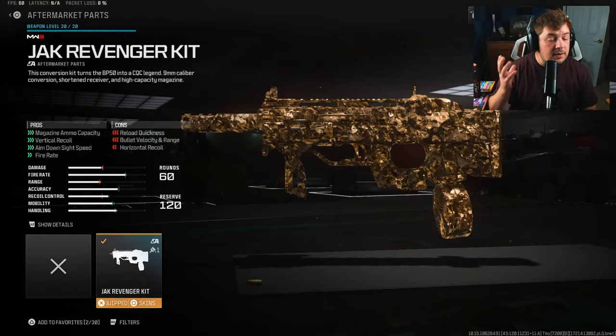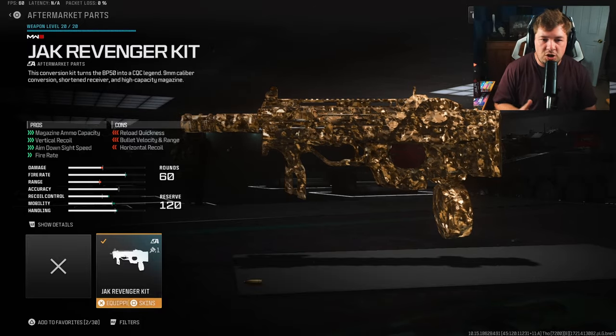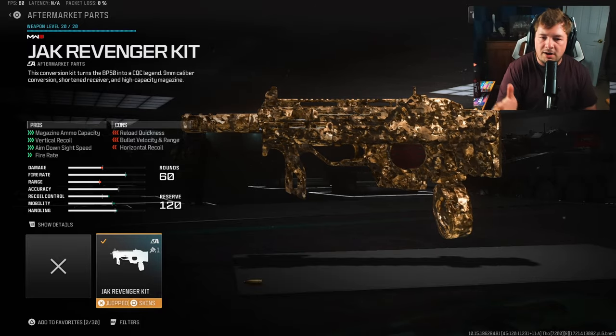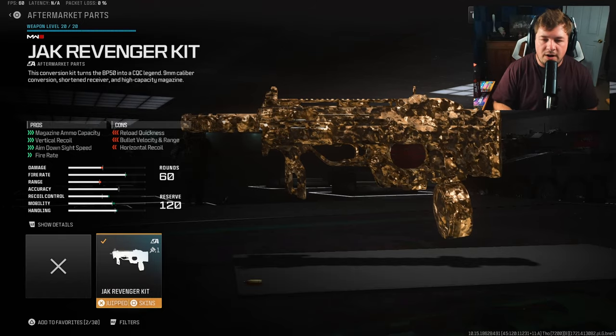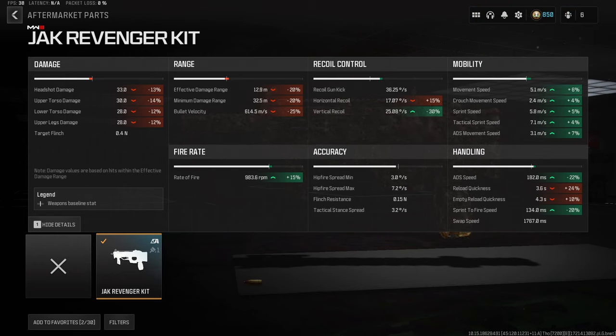The first attachment is the aftermarket part — the Jack Revenger Kit — which turns it into an SMG by giving it better recoil control, improved aim-down-sight speed, and a fire rate increase. Looking at the statistics, you can see a big 15 added to the overall rate of fire, but more importantly the movement: a massive 22 to ADS, 20 to sprint-to-fire speed, and even more mobility increases with smaller values. This conversion kit just suits me absolutely perfectly.